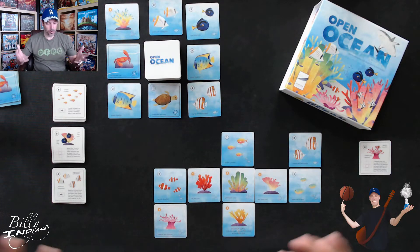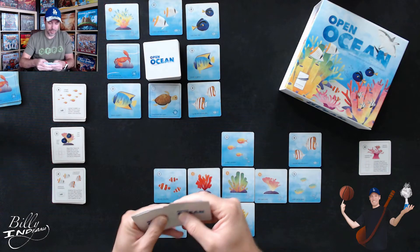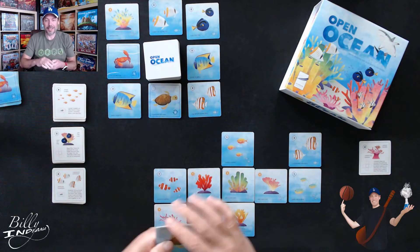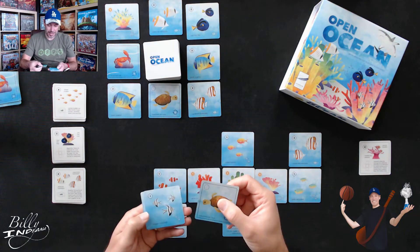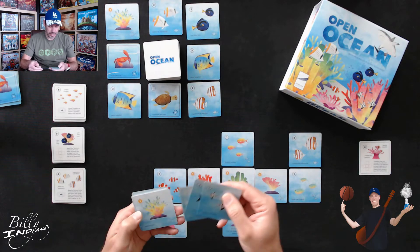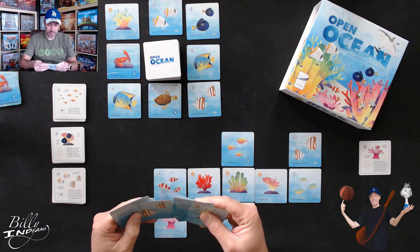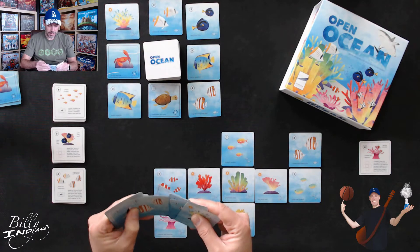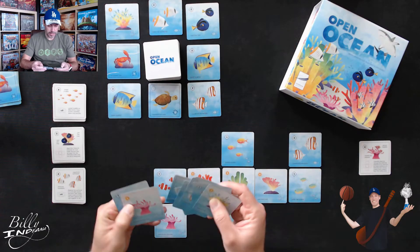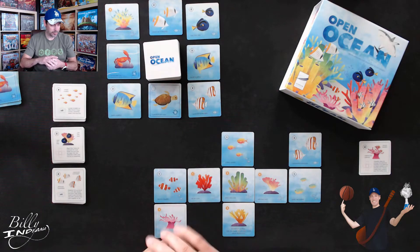Once your hand is empty, round one is over. It's a three-round game, so I'll take nine new cards. This time I got a turtle, a cardinal fish, a Moorish idol, some rainbow coral, another shark, another butterfly fish, another Moorish idol, a common sea anemone, and another cardinal fish.